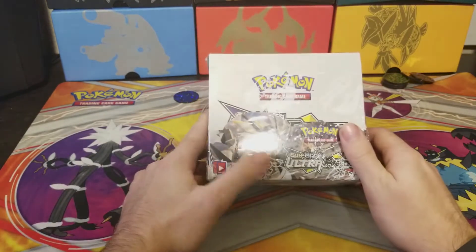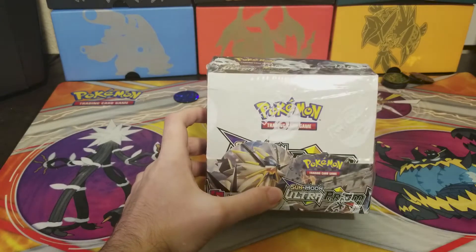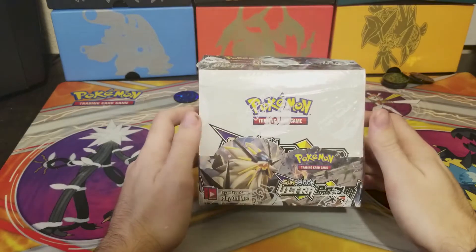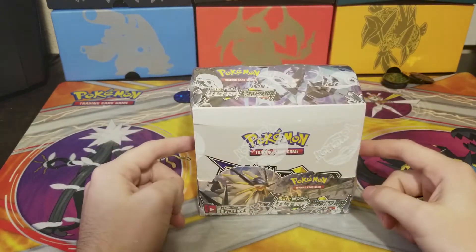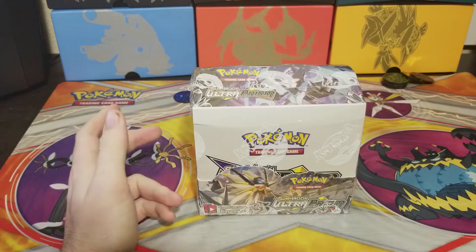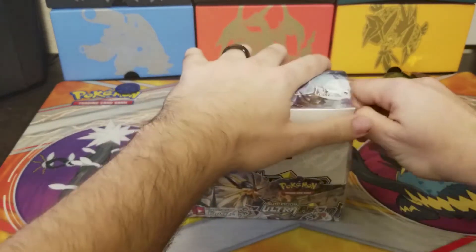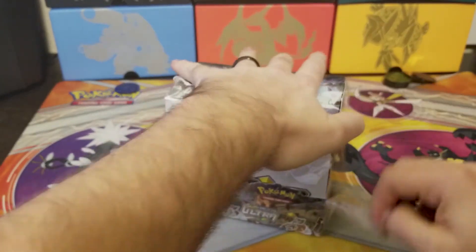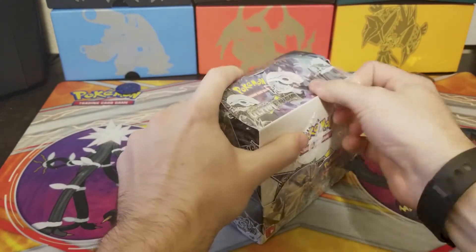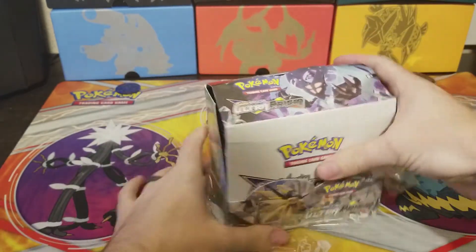Welcome back! I got a booster box of Ultra Prism. I've been seeing a lot of people pulling crazy stuff out of this. I actually heard one person pull out two full-art Cynthias — they pulled them from a card shop they were helping get singles out of. That's full-art Cynthia — 80 bucks at least last I saw.